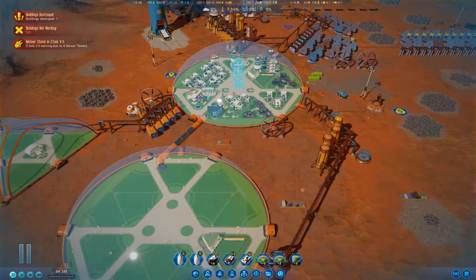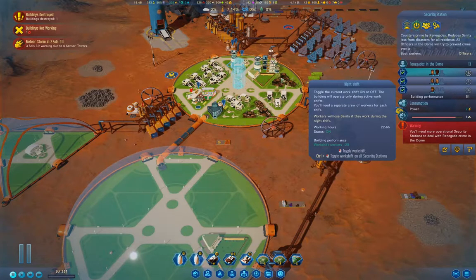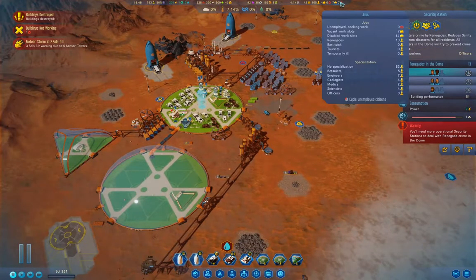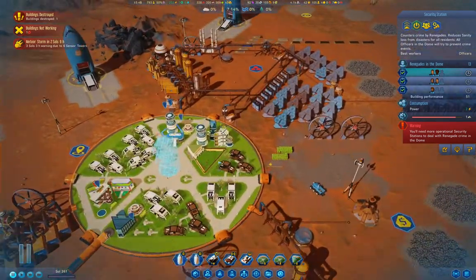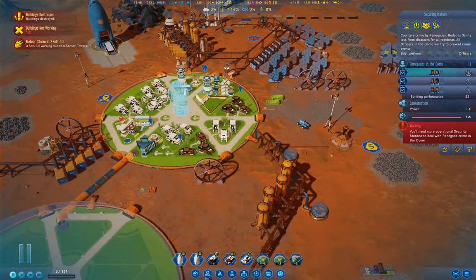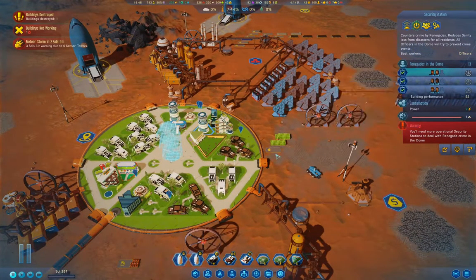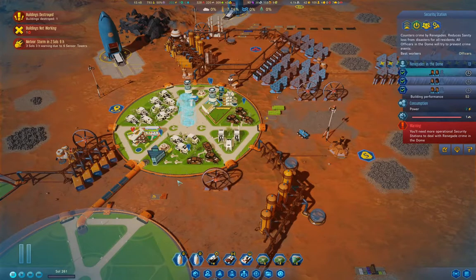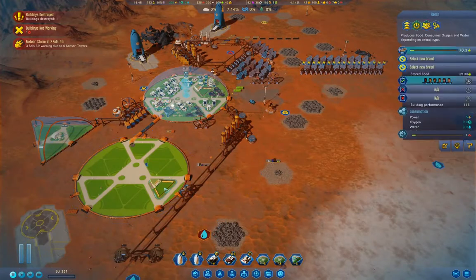Now I need to deal with the Renegades, as that's starting to be a real problem. Dealing with the Renegades is a little bit problematic — we have 13 of them, and we only have six slots for security personnel. So I'm going to need to do something about that. What I was going to do is move the food production all over into this dome.